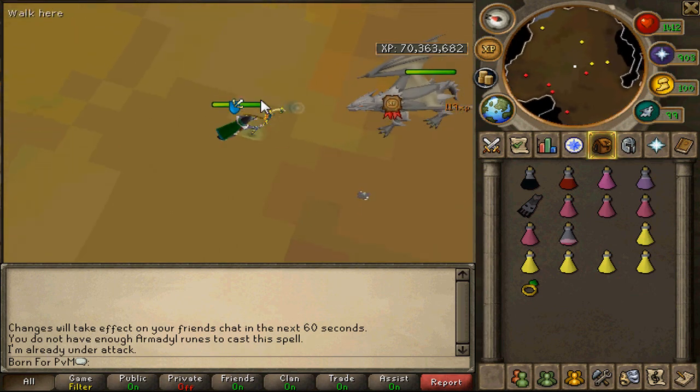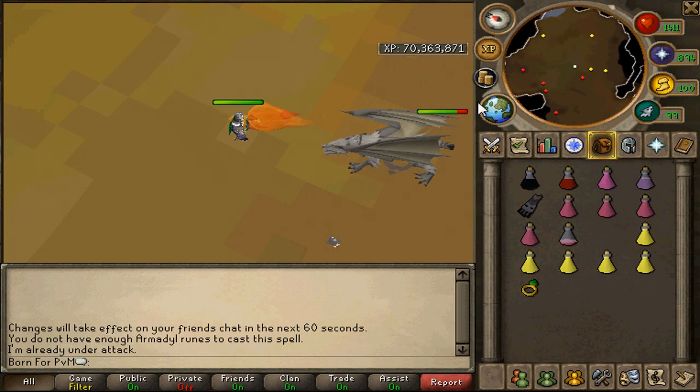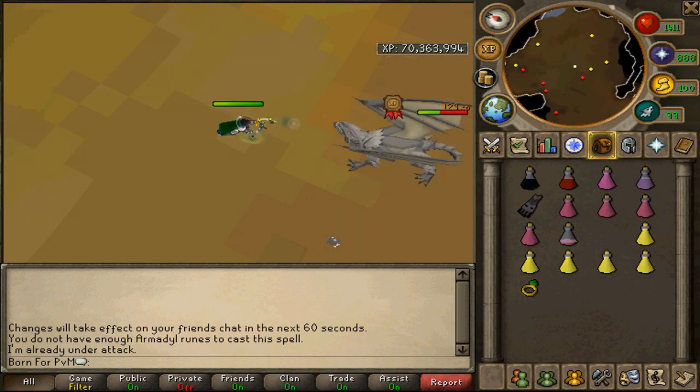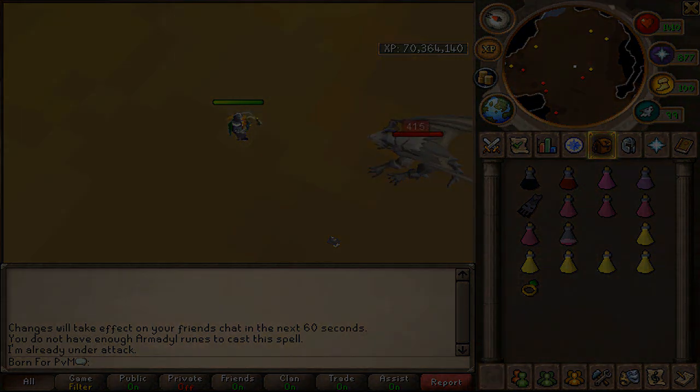One last thing before I end the video: the jad tasks. You would definitely want to use this spell over ranging a jad task, but if you're going to be meleeing the jad task it would be quicker to rapier it in bandos or something, which is why I didn't show it in the video. I hope I helped some people out — thanks for watching and see you tomorrow for another video.